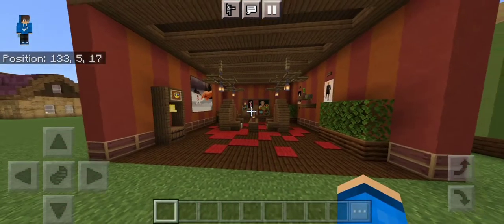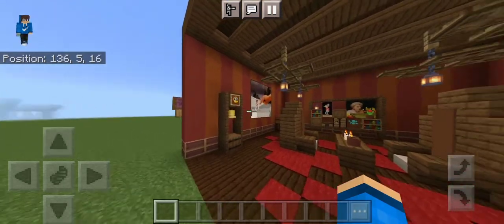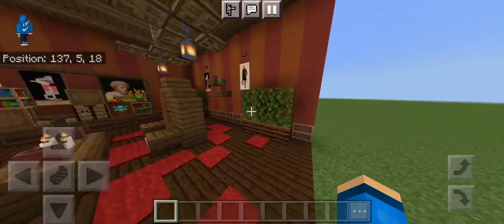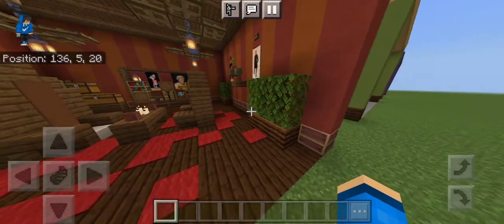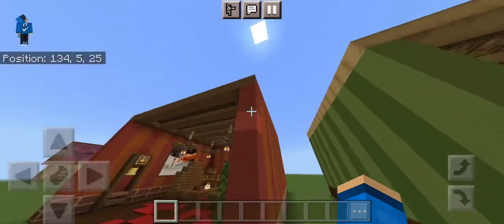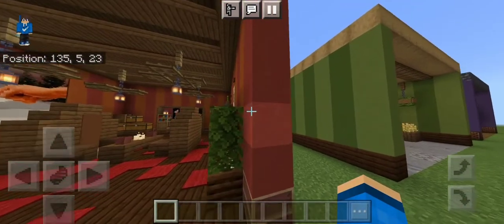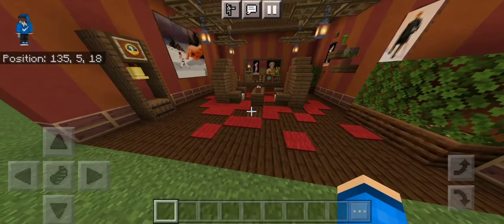The first design that I came up with was a living room design. We have a grandfather clock here and some paintings around the wall, some plants. When you're making these, if you want to build them in your wall, make sure you double layer the wall. From the outside there's a different wall color and the inside has the wall color you're choosing for the interior. That will make it look way better.